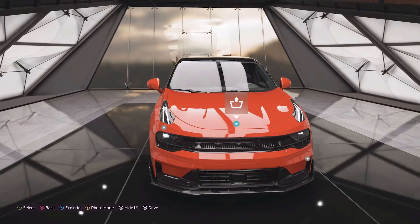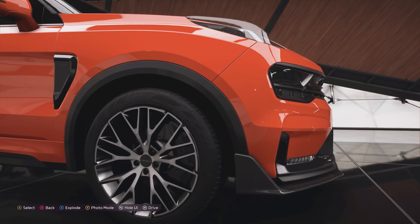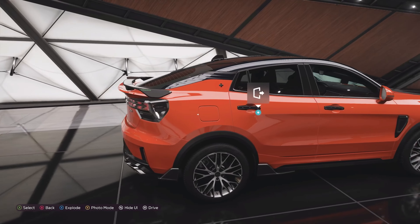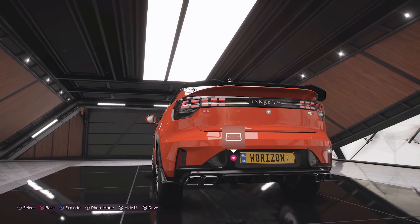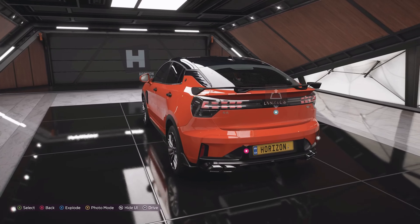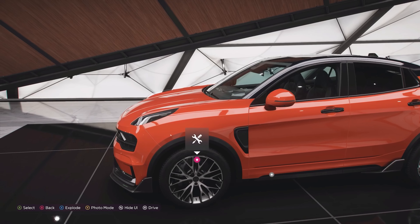This Plus version has extra elements on it: you've got a front splitter up front — not sure if that's real carbon fibre or not, but it looks it — and then there's a rear spoiler, quad exhaust with a diffuser on the back. It looks the part for sure, and it's got side skirts to go alongside with it.